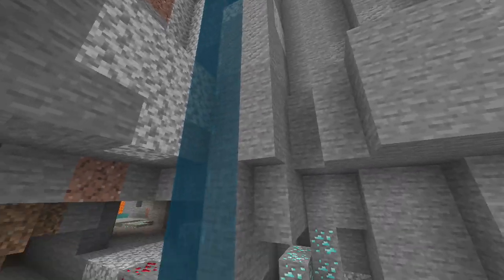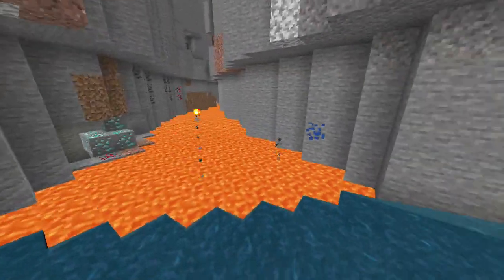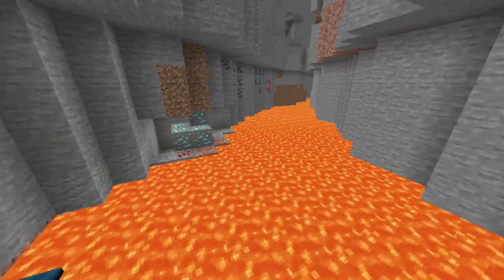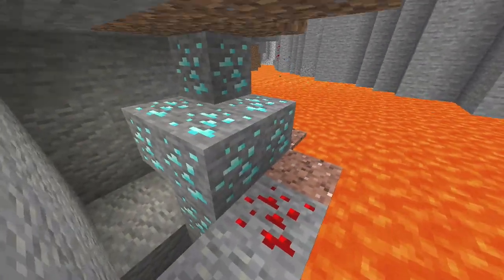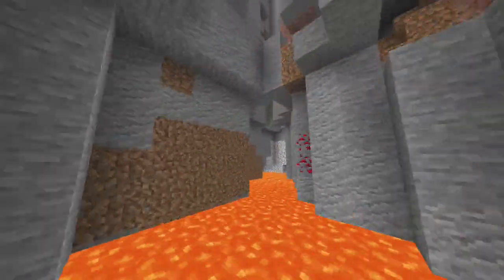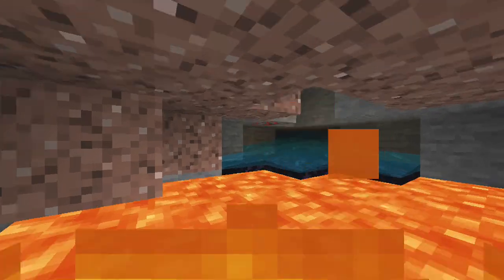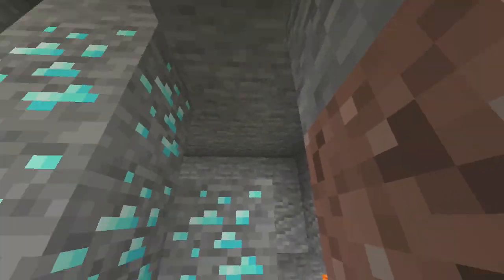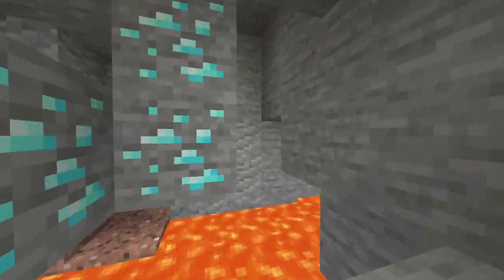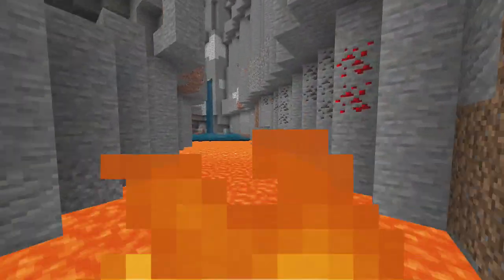Right next to this water flow in the corner by the ravine, there's another set of five diamonds in the corner right here. So that brings our total up to 13, including what we had in the desert temple. And then there's another vein right here — as you can see, that one is another six, taking us to 19. And then there's another vein over here on this side down here. You can see it right here — there's another three right there. So that takes your total up to 22 diamonds within probably the first five minutes of farming.